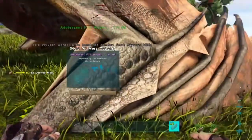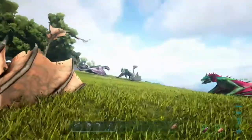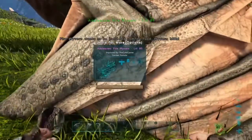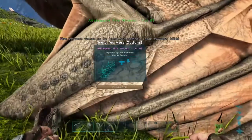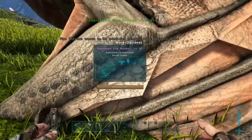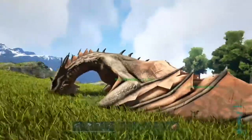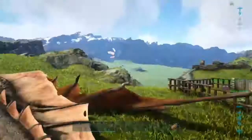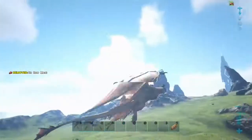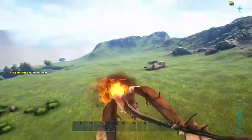Here we go, we're getting close. That's what a regular poison wyvern is supposed to look like — just plain green. But fire wyverns can actually look pretty cool. I just happened to get a bunch of basic ones. There's the maturation animation.